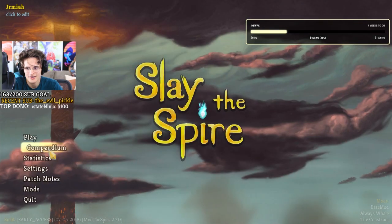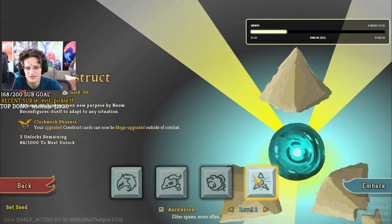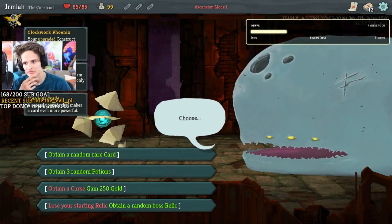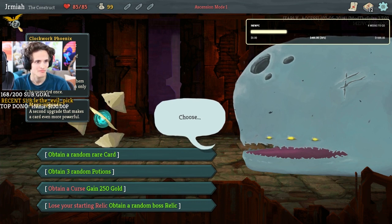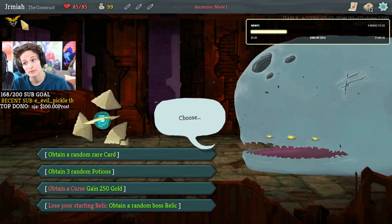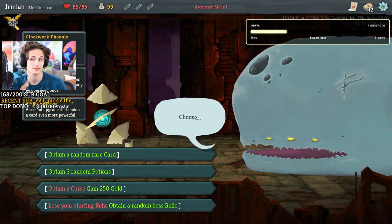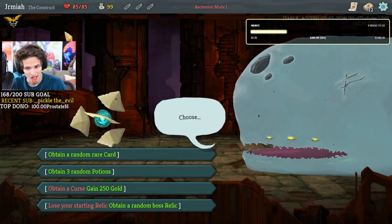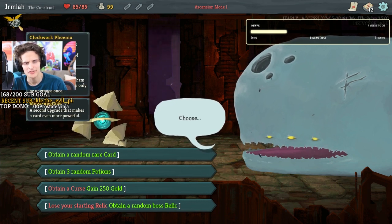Okay, let's go — Clockwork Phoenix! You guys probably saw the introduction to the constructors, so you're familiar with some of the concepts. Here we have the phoenix as our starting relic — it's like some beautiful story of a phoenix rising from the ashes.